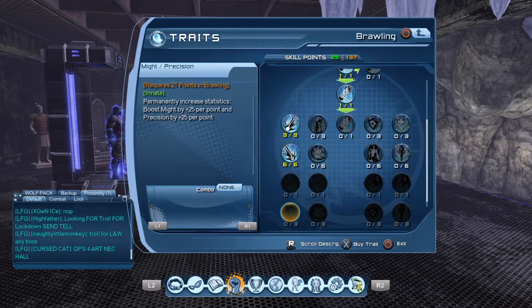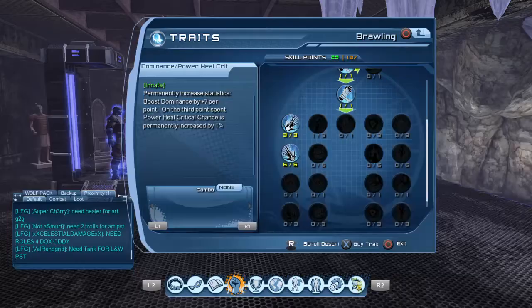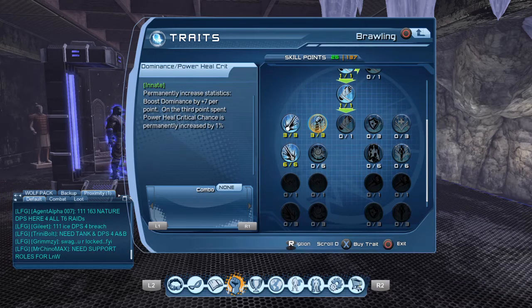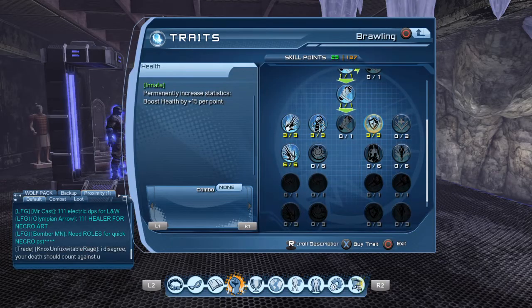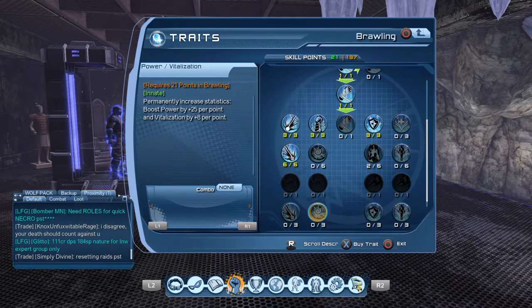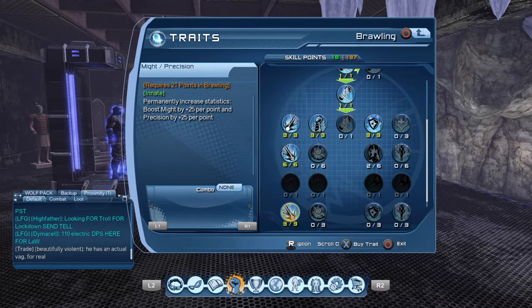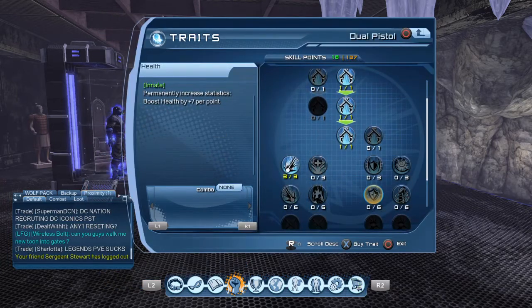First thing I'm going to do is come down to brawling and scroll all the way to the bottom. I've got my Might, I've got my critical attacks. I'm going to get my dom — the reason why I'm getting dom is because it has the power heal crit chance, and with the new advanced mechanics you're giving power back to yourself. After the dom I'm going to grab health, and after health I'm going to grab power. Then come down to the bottom and grab my Might and precision. That is all for brawling. Dual pistols — nothing on that second row because it was precision.